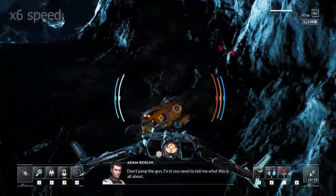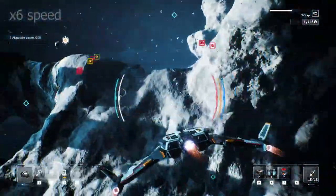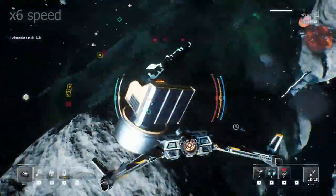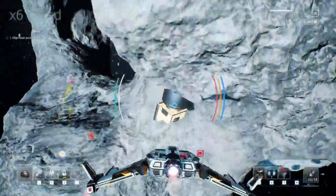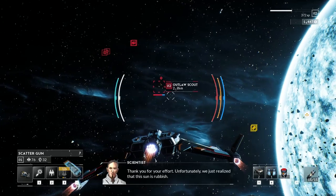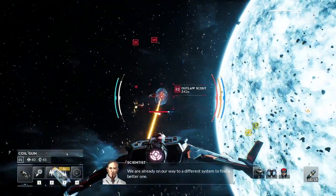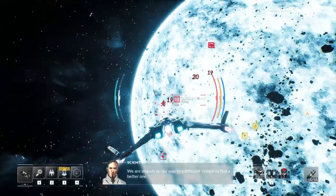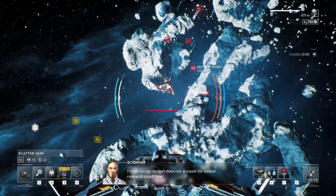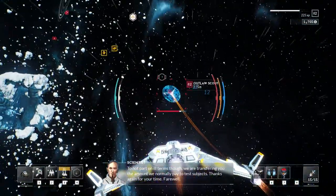I'm going to fast forward this section — it's a little mission where basically a scientist says hey, fix our radar dishes, and you say, you better pay me, and they say, yes we'll totally pay you. So we're flying around doing these little challenges, exploring the location, grabbing some loot. We got all three done. We engage the outlaws, and the scientist basically says the sun they were trying to research is complete trash, so he's not really going to pay us very much. That's going to be kind of what happens in Everspace 2 — sometimes doing jobs doesn't necessarily mean it's going to pay. You have to be mindful of who you're working for and the repercussions if you succeed or fail.